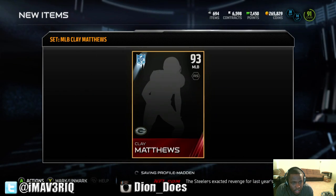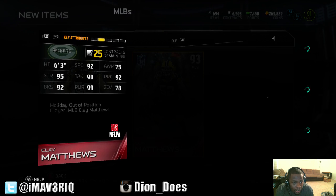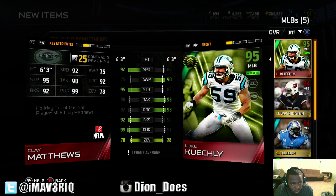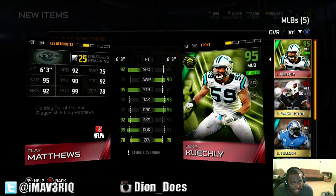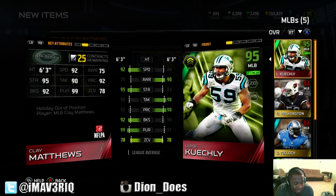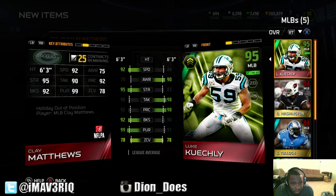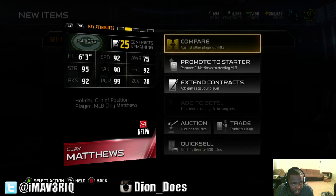Clay Matthews — 92 speed, oh we got to compare him to Keekly. 92 speed is beautiful, 75 awareness — ouch. 90 tackle, 92 play wreck, 92 block shed, 99 pursuit — pretty nice. 78 zone, so he's definitely good. I love the speed. The pursuit is really good, 99 pursuit is really good, 78 zone is good. Will he replace Keekly? No, not for me. But I wonder if we move him to outside linebacker if his overall goes up.